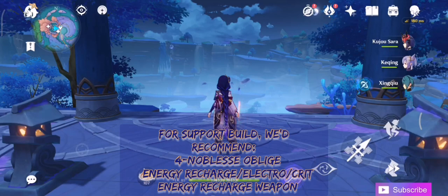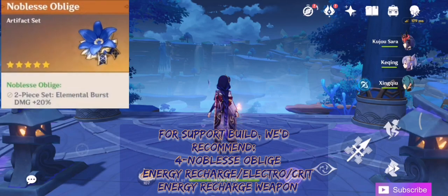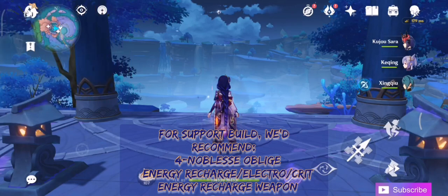For a support build, we recommend 4-piece Noblesse Oblige with Energy Recharge/Electro/Crit main stats and an energy recharge weapon.